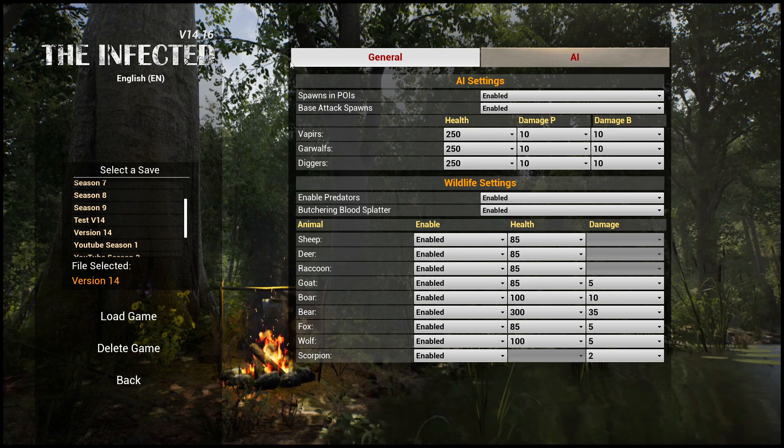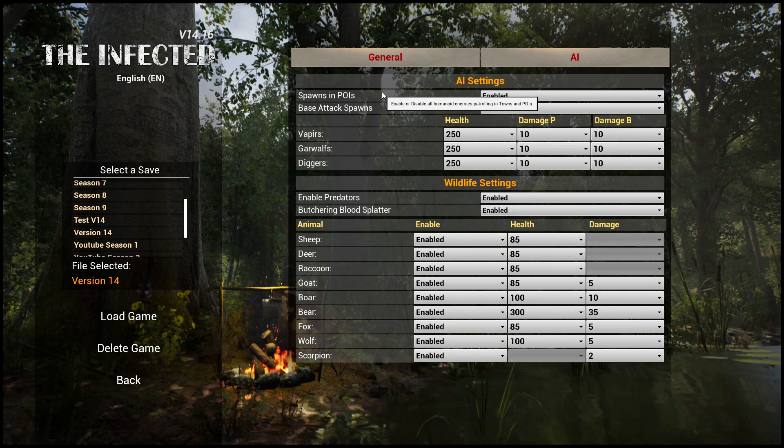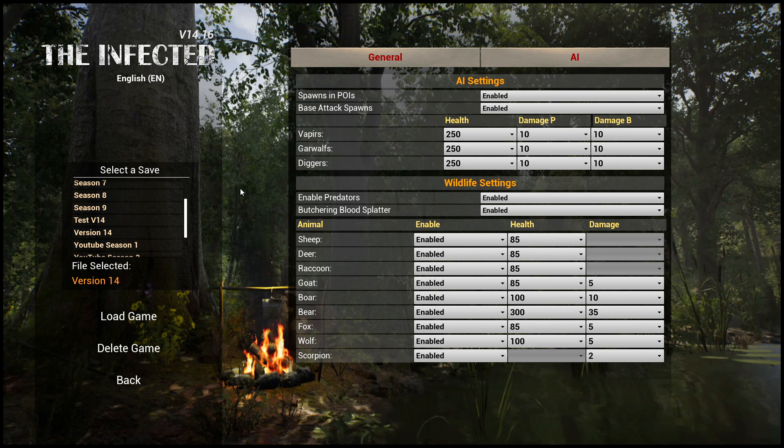If we go over to the AI settings, there are no more mini bosses — they don't exist. We have spawns in POIs, which are points of interest, so any towns or houses will have infected humanoids spawning in. There's also base attack — they'll come to your base and attack it. You can turn that on or off, whatever you want.